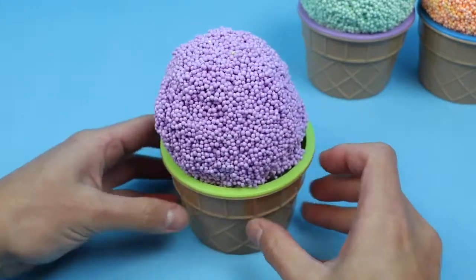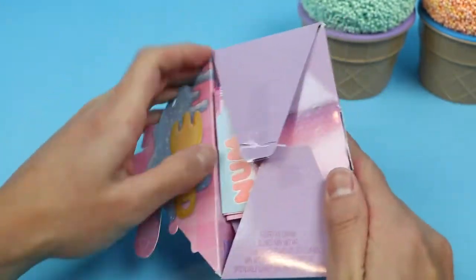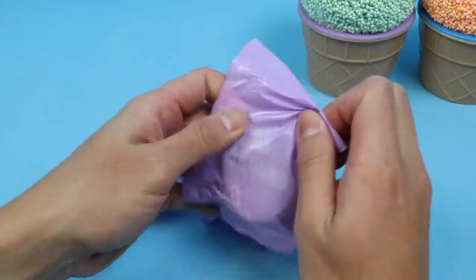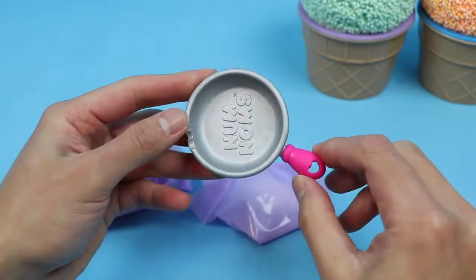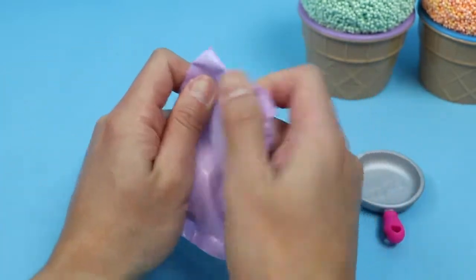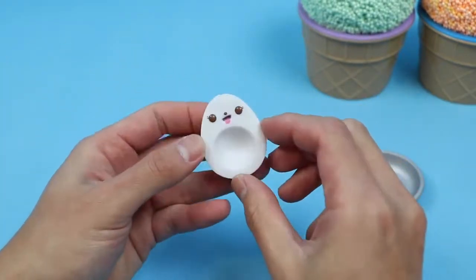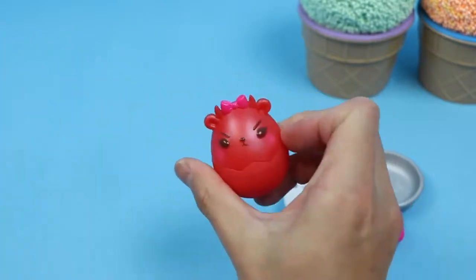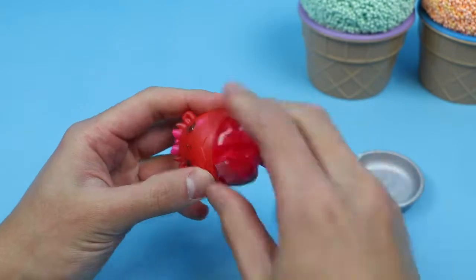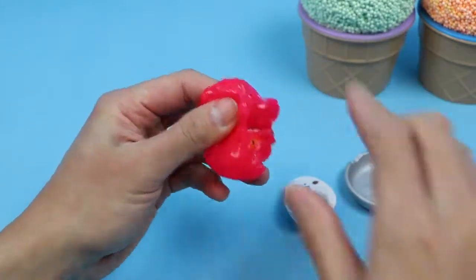Now let's turn this purple Play Foam into another surprise. Awesome, we got a Num Noms Snackables! How cool — we got a Num Noms pan. Here's an egg. This is Eggy Ed. And this is Deviled Egg. Let's see what's inside. This is S-Berry Yolk.